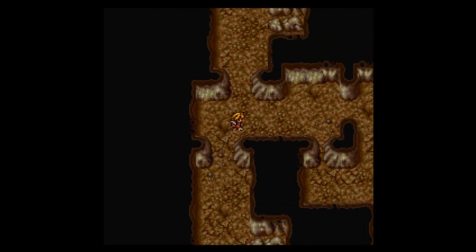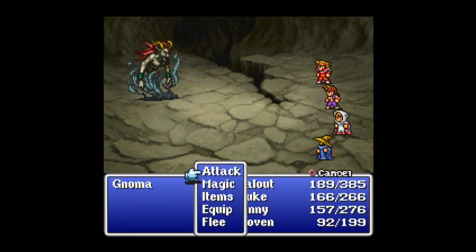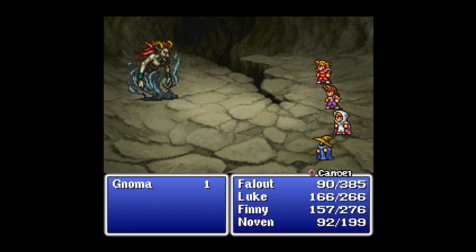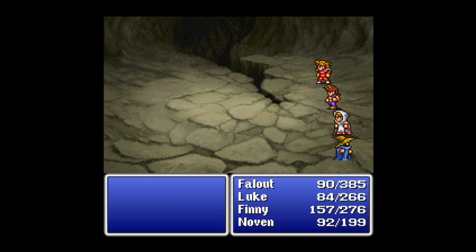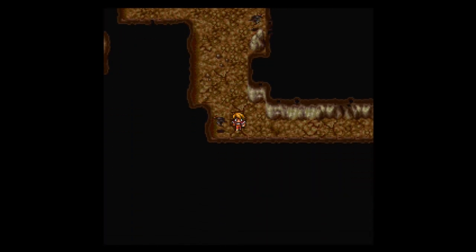There's nothing down there. Let's just go in this little door here — there's nothing that could be bad here. Oh — Noma. Please kill it, I would like it to die. Please don't kill me, Mr. Noma. Have some fire! Holy crap. Please die. Thank you for dying. Please give me something worthwhile. That's not really what I had in mind, but I'll take it.